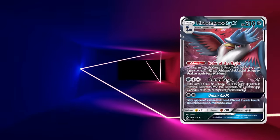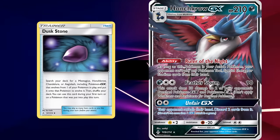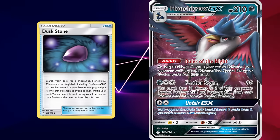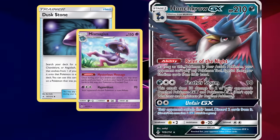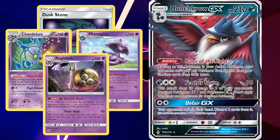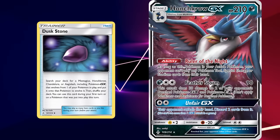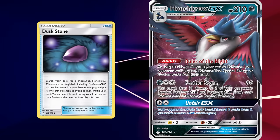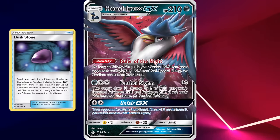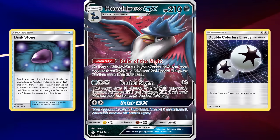Shortly after this unhealthy combination emerged, most of these cards got put on the expanded ban list and remain there to this day, meaning Honchkrow GX had to find a new role. A core piece for its future was the item card Duststone from Unbroken Bonds, which allows you to search your deck for Mismagius, Honchkrow, Chandelure, or Aegislash and put it onto one of your Pokemon in play that evolves into them. This was the turning point for Honchkrow GX, which would now be used in decks aiming to use Unfair GX on the first turn thanks to Double Colorless Energy.